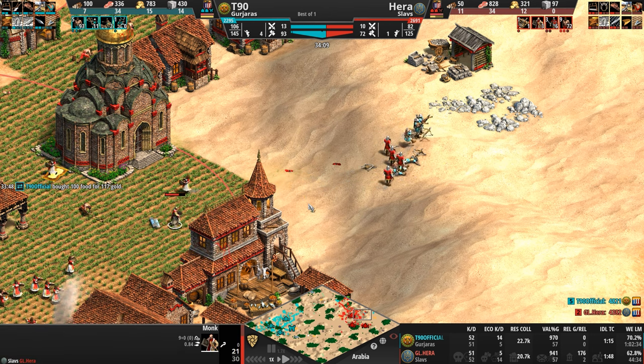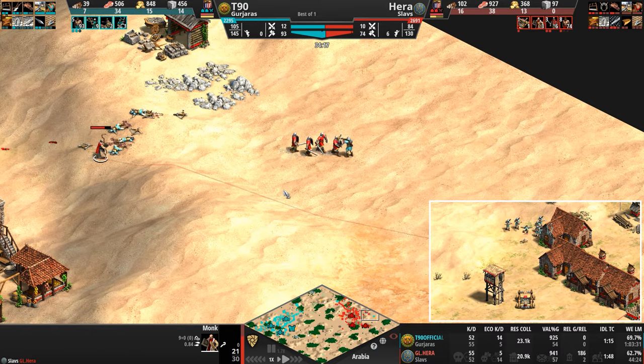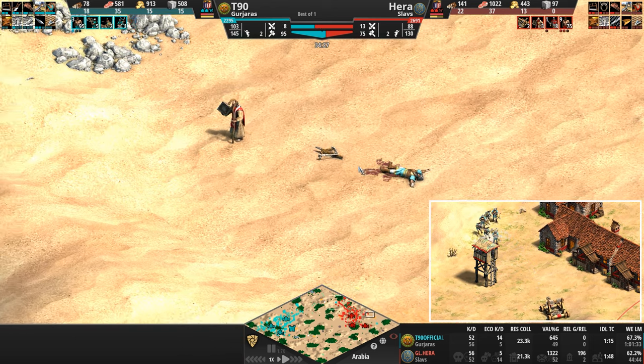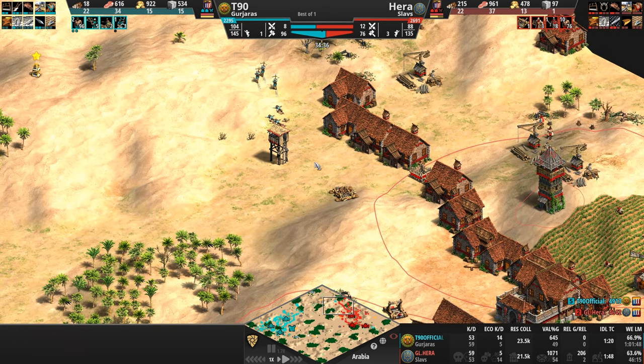T90 says he doesn't care if he loses a few crossbows, but he's losing a lot of them. He tried to snipe that monk but Hera is too quick on his feet. I love the death animation of a crossbow — they kind of jump backwards even though nothing is really happening to them. A Mangonel got the kill.